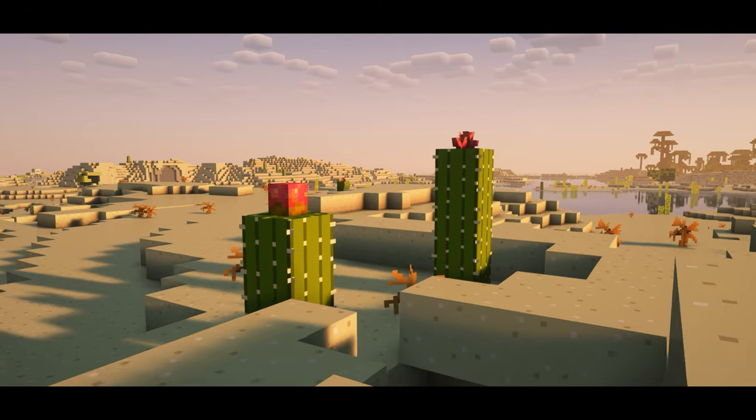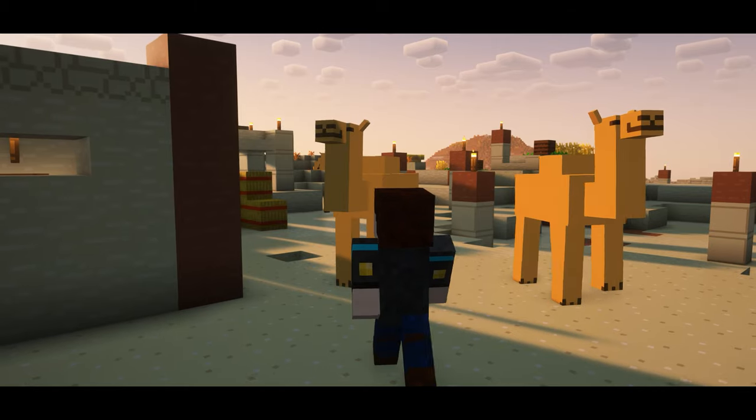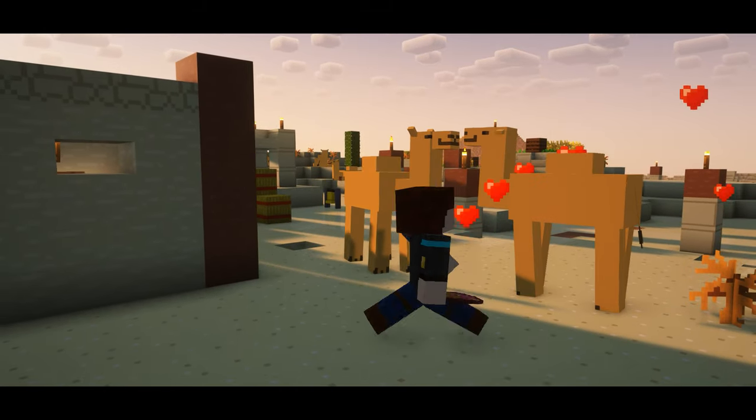Throughout the desert you will also notice cacti now grow prickly pears on top that can be cooked and eaten or even used to breed camels.